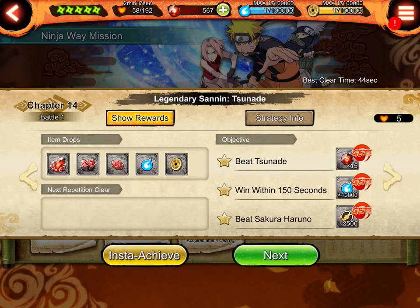Hello guys, welcome back. Chapter 14 battles 1, 2, and 3 have the same map and the same requirements. You have to beat Sakura Haruno, and the thing is that if you beat Tsunade before, you won't be able to finish the map. I'm gonna post the map in the thumbnail so take a close look at that one too.